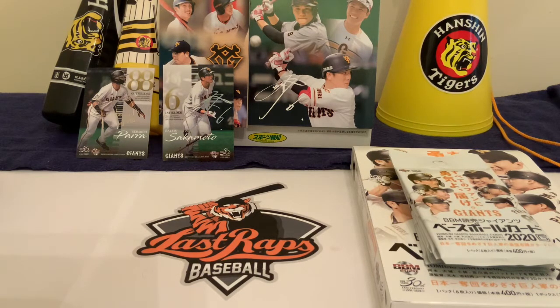Welcome back to another Last Wraps Baseball video. Today is another installment - day four of our Yomiuri Giants card break. Each day we've done a quarter of a box, which is five packs. So far we have not pulled a relic and we have not pulled an autograph card. We're hoping that today one of those events is going to occur. If all we got was a Sakamoto numbered card and a Gerardo Para numbered card, I'd be disappointed.